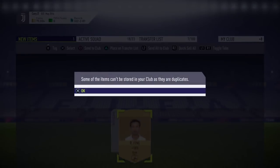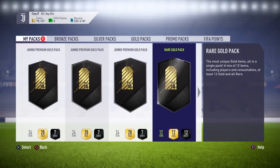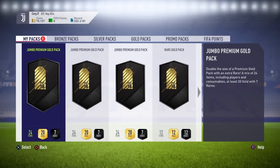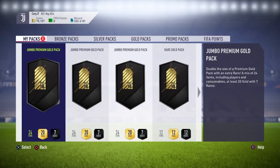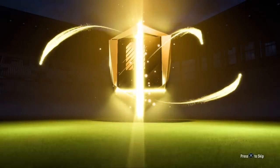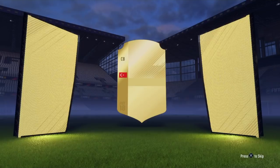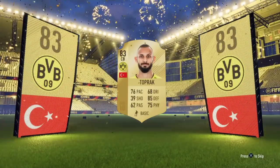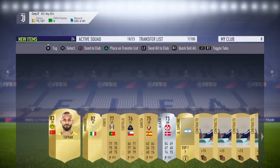Moving on to the better packs — three Jumbo Premium Gold Packs (15k each), a Rare Gold Pack, and the Mega Pack. Hoping for at least one billboard. From the first Jumbo Premium Gold Pack, we got a billboard — a Turkish player, Sandivac, 83 rated. It's not the best billboard but a billboard is a billboard. We also got Immobile in that pack.